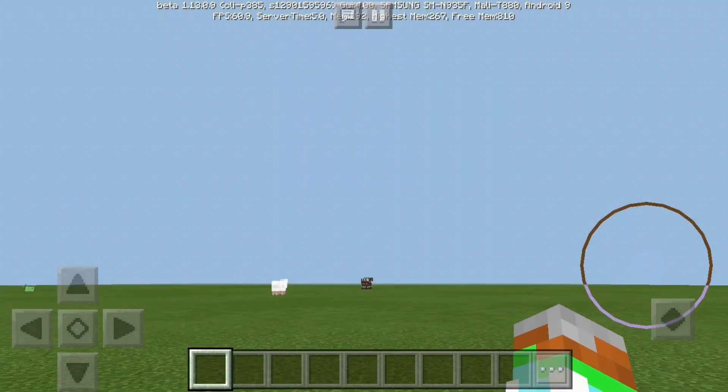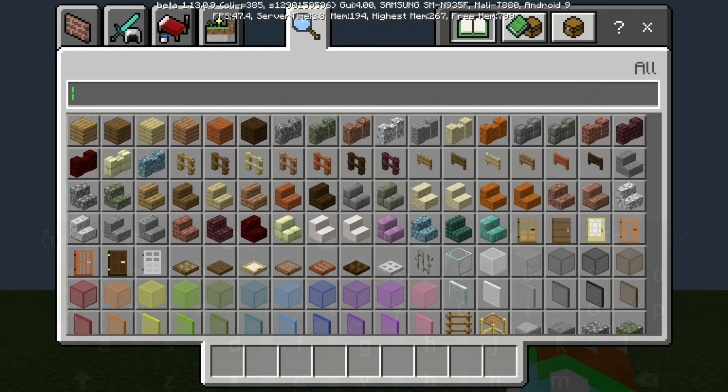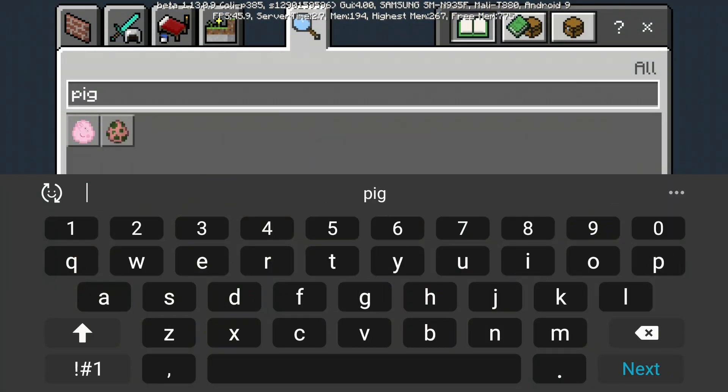I've seen it all today, but I have no idea what I've got myself into. Someone's actually got a texture pack for pigs. It could be an add-on, or it could not be — it's either a texture pack. When I've seen this and I've seen it go on, this video has been on my phone for a week. I thought, what's the best time to test it? This is the Peppa Pig add-on.